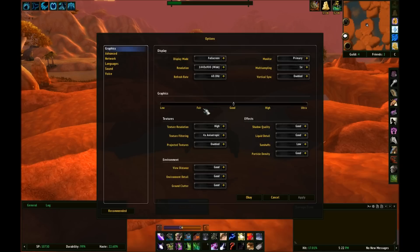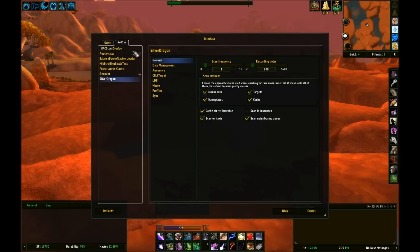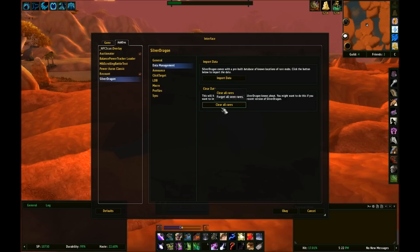So I'm going to go into the options of Silver Dragon. Basically the main thing you need to do when you first download this addon is go to data management. I'll clear all my rares now. So you go to data management and click import data, and as you can see in the bottom of the screen there, it's imported 482 rares.